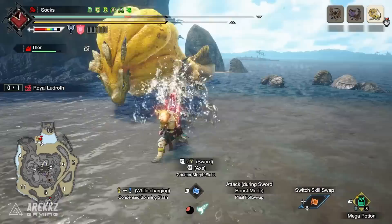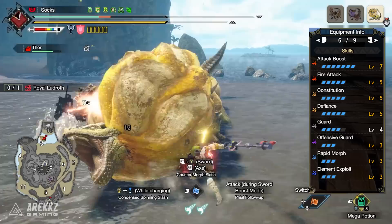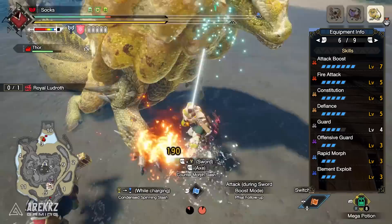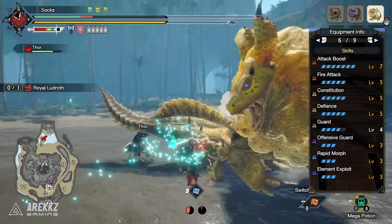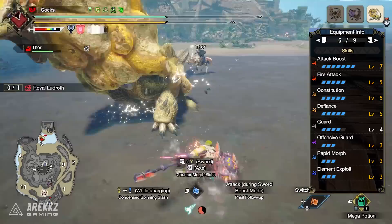Elemental Exploit gives 10%, 12.5%, then 15% damage on elemental attacks, so it's very front-loaded — just one point for that 10% is already very good. We have maximum Attack Boost at level 7 for huge percentage and flat attack, maximum Fire Attack to match our weapon's element and boost our elemental phial damage, maximum Constitution as a byproduct of the armor, and maximum Defiance which is amazing for the comfy skills packed into it. We also have both Guard and Guard Up, which is crucial for countering certain moves — you need to firm up knockback to successfully SAED in response.